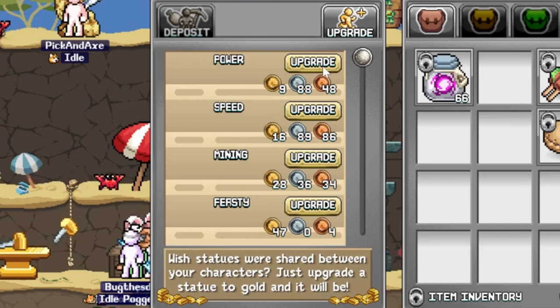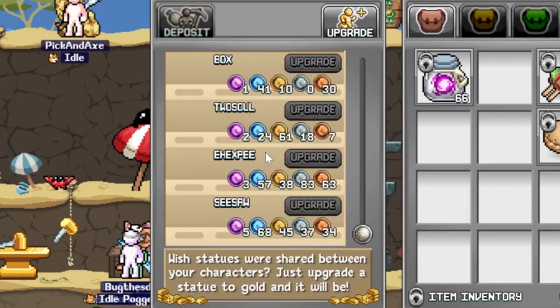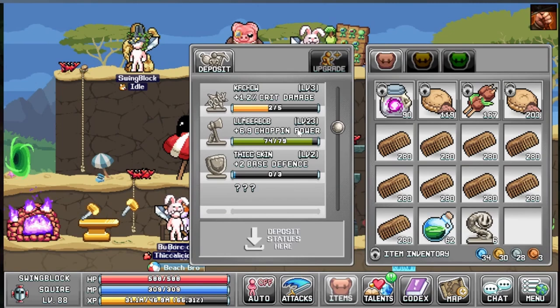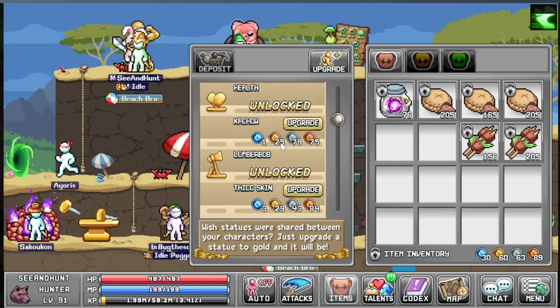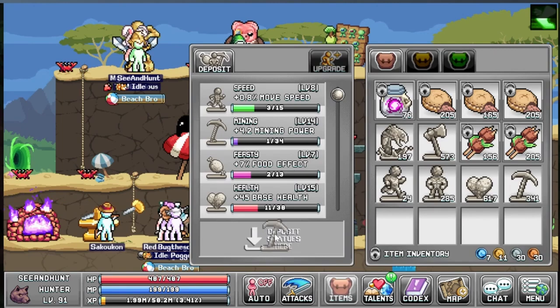I was just starting to think I couldn't possibly be more magnificent — look at that shimmer! You simply click the upgrade button and it works. It does get pretty expensive as you scroll down. Here you can see my squire has a level 23 lumber bob which he definitely did not have before, and my hunter has a pretty high mining statue as well, which he did not have before. I'm upgrading my mining statues and we can see it updated — it works pretty well.